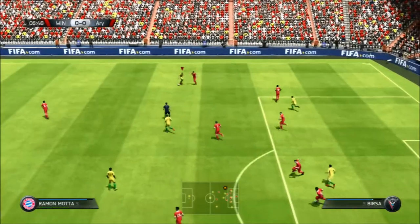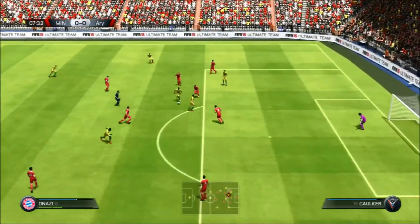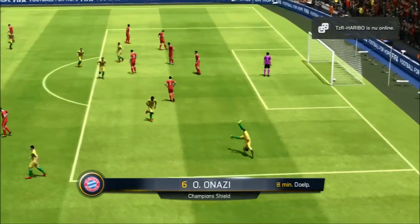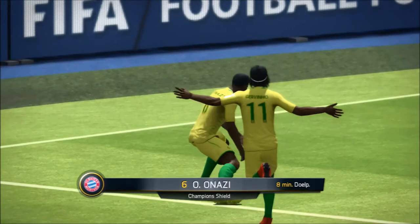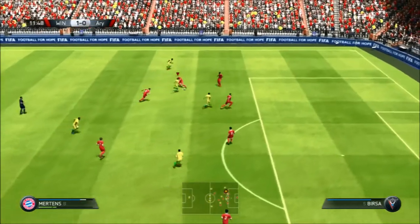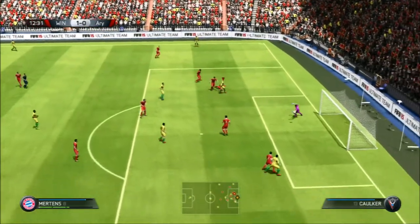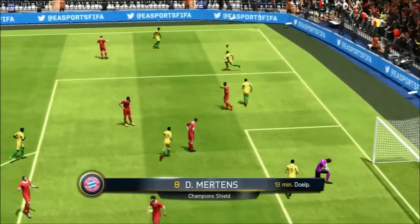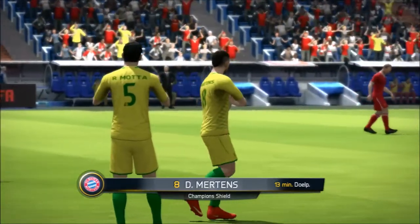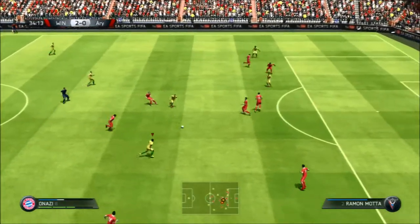This has to be pretty much an easy win. Here Onazi gets the ball, cuts in, and makes it 1-0 with a beautiful finish in the right-hand corner. We are starting very well in this game. Here Mertens with the dribbling, stop and go, through, and makes it 2-0 in the right-hand corner again. After 13 minutes played, this game was actually done because he didn't make any chances.